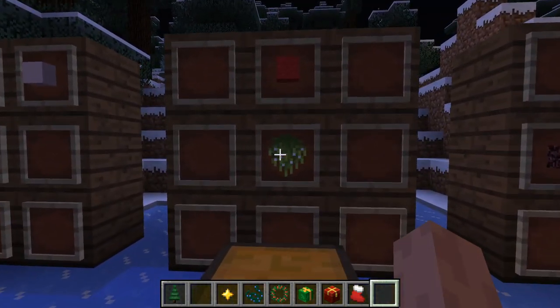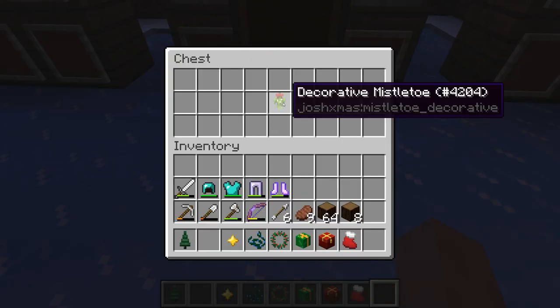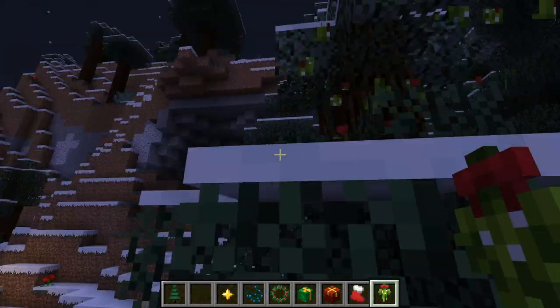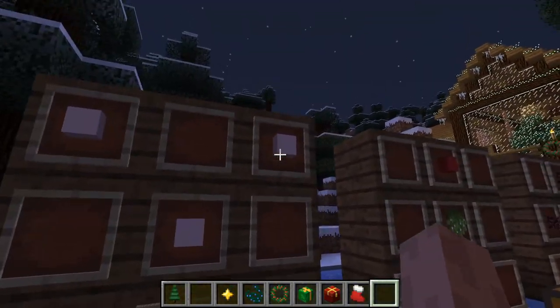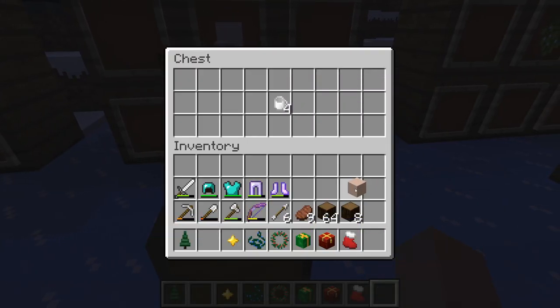Mistletoe you find in the wild, and if you put a red wool on top you get a decorative mistletoe which you can hang — like here. It doesn't actually do anything. Mugs are just three white terracotta and you get four of them.